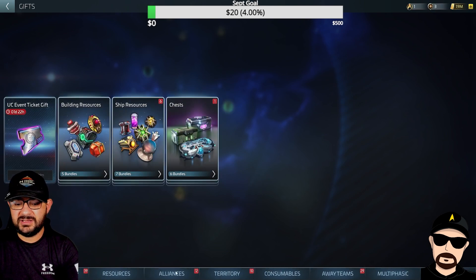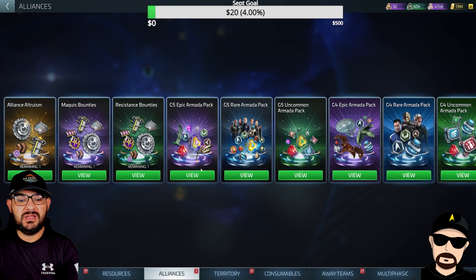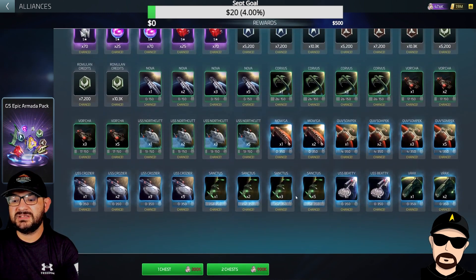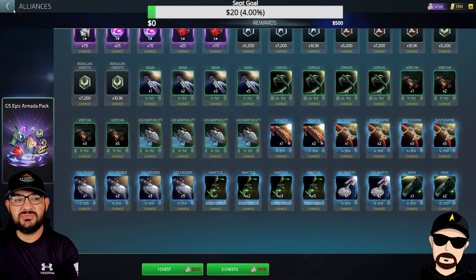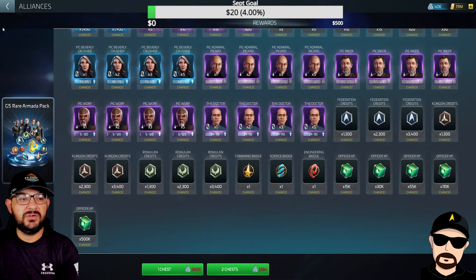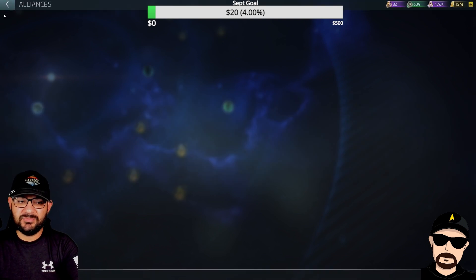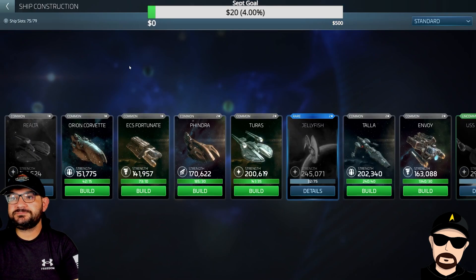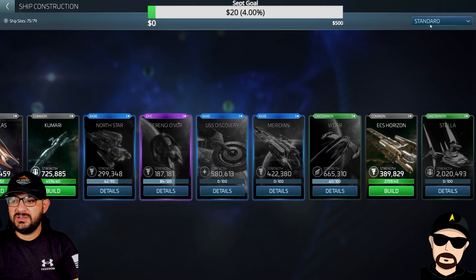Let's go into our alliance right here. Through the armada store, I can see the blueprints — they're not in the rares, let me double check. They are in the rares, so through the epics you can get them there, and over time through the blueprints as well.